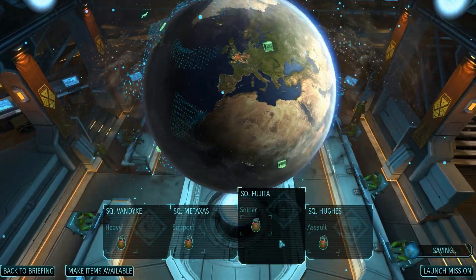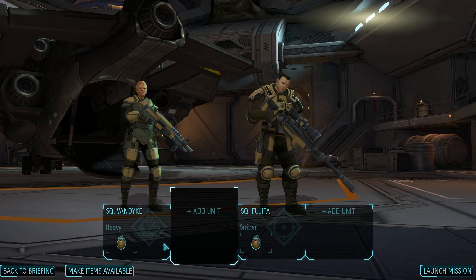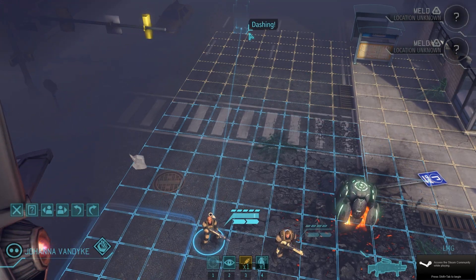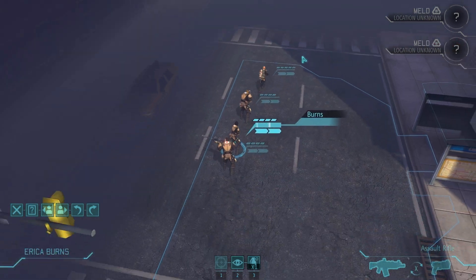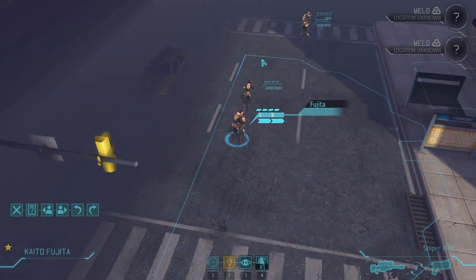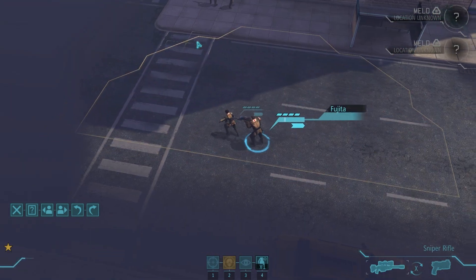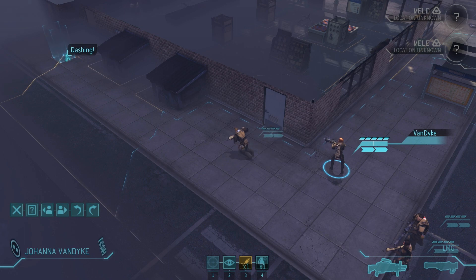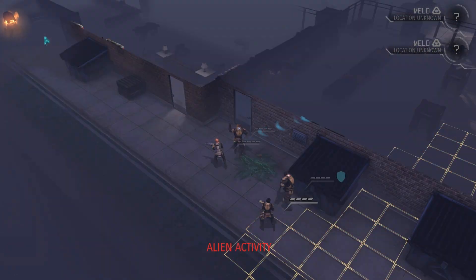Now I'm going to go for the four engineers and attempt a March satellite rush. I'm also going to dismiss my assault and support for this mission because heavies, snipers, and rookies are better investments for your experience. Squadsight, snapshot, bullet swarm — all skills that are better than sprinter, tactical sense, and aggression. Also rookies are very cheap and they give you a chance at an extra heavy, so they're also very big.